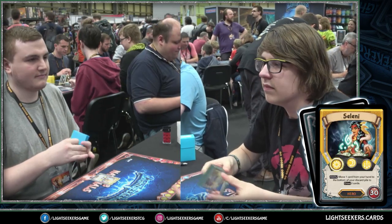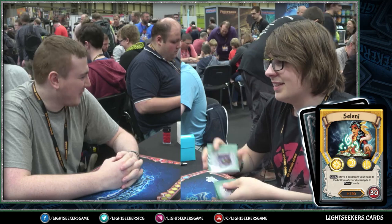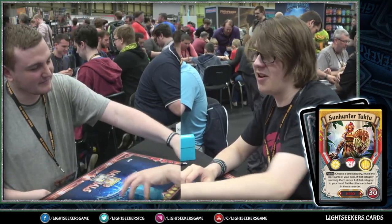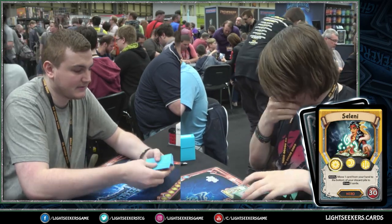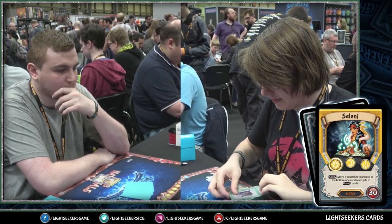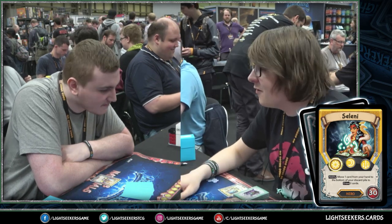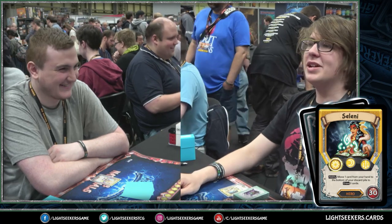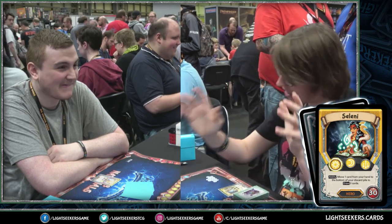SunHunterTook2's hero ability lets her reveal the top four cards from the deck, and if an attack, buff, or defend card is among those, you can draw it. So you can basically narrow down your draws a little bit and dive deeper into your deck. Selene is a superior solar hero with an ability to move one card from her hand to the bottom of the discard pile to draw two.